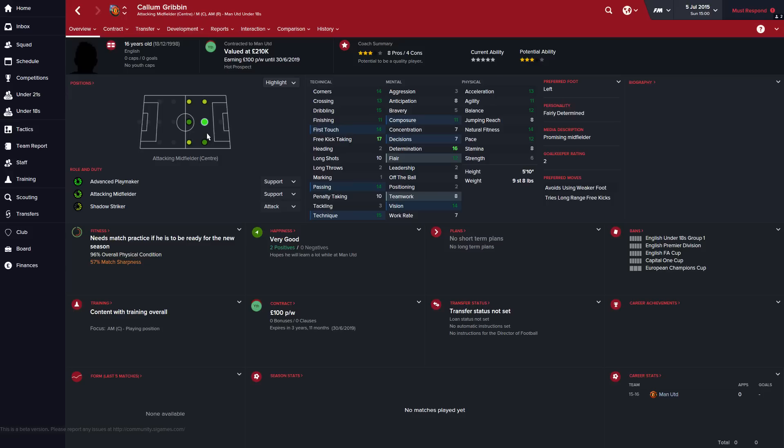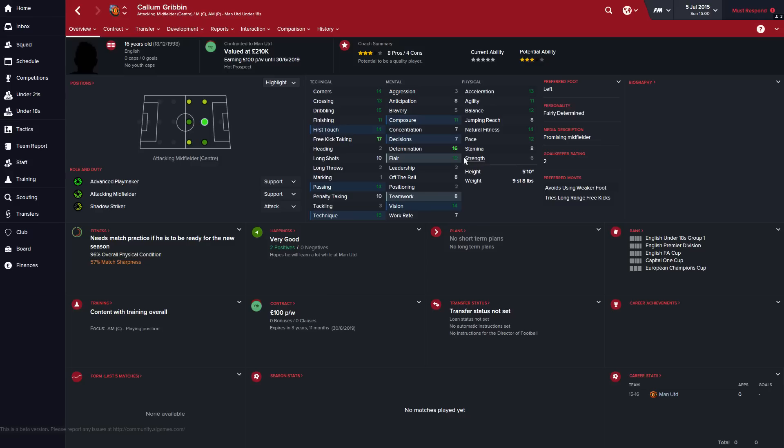Second up we have Callan Gribbon, who can play pretty much anywhere across the midfield, but his main position is advanced playmaker in attacking mid. He looks like a quality player — he's a free kick specialist with high determination. His work rate is definitely an issue, as is strength and stamina. He's only 16 so his physicals will go up, but starting that low he's never going to be a physical powerhouse. His technique's good, he's got passing — I think he could be a decent player, though I'm not sure he'll hit Man United levels.